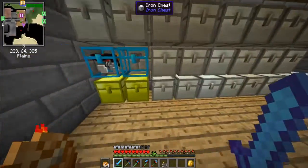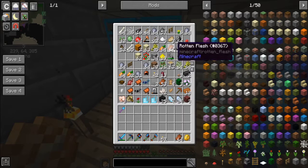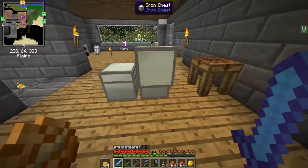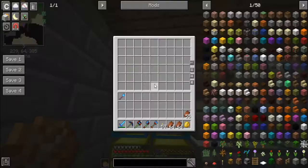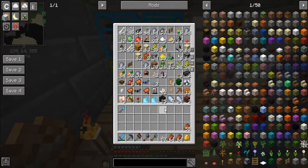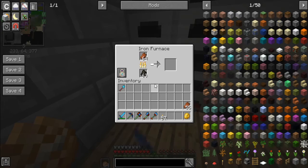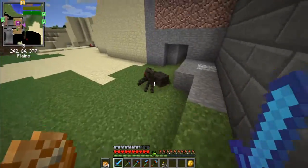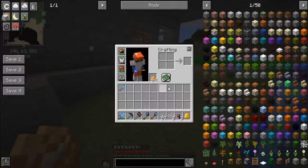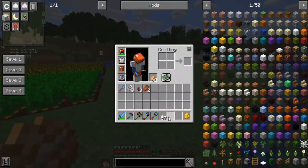I don't think I have bronze boots, but I can at least get the rotten flesh into the furnace and see what that mod does. Let's just get it in here — it should give us one leather per rotten flesh. Yes! Perfect, so we're going to be stocked on leather now. Why are you aggro at me? Oh, because of light level stuff right — okay.